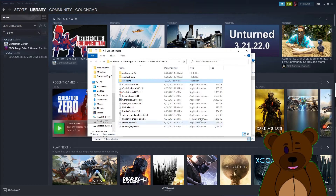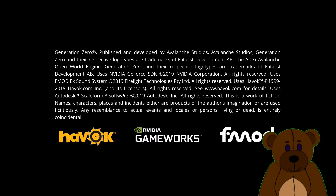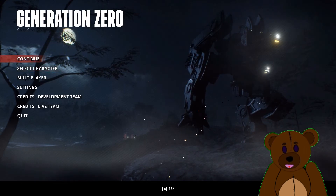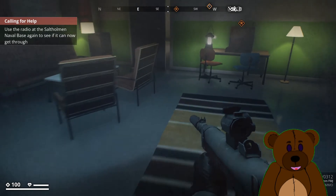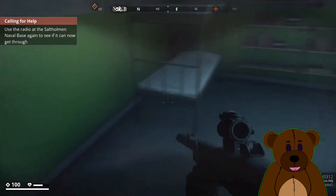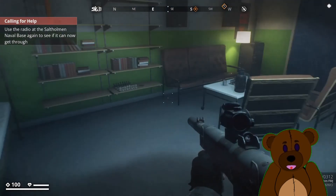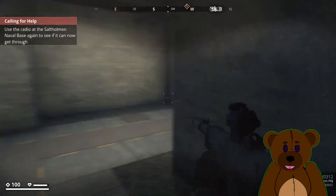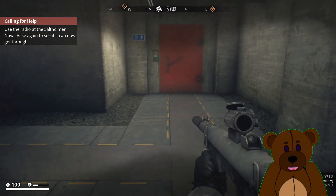We're going to go ahead and open the folder, copy the drop zone folder, and move it over to that Generation Zero mod folder we opened up, and paste that in there. Now that that's done, let's go ahead and launch Generation Zero. Let's continue with the last character we were playing as — my character being Chonkers — and you'll notice I can sprint. Did my weight go down? Nope, I'm still a little overweight. So mod successfully installed, we are no longer experiencing the effect of encumbrance. And that is how you mod Generation Zero.